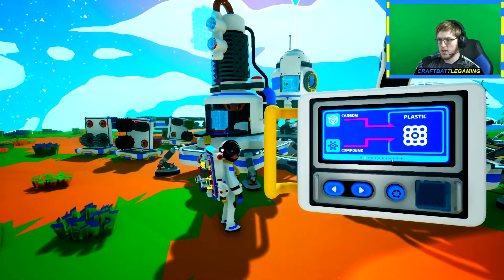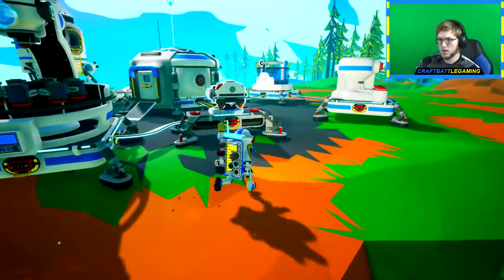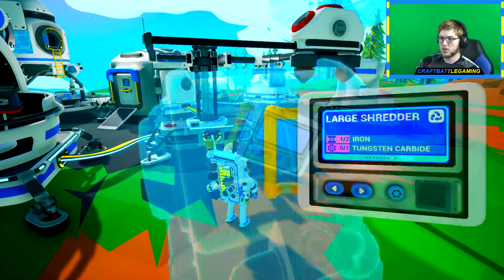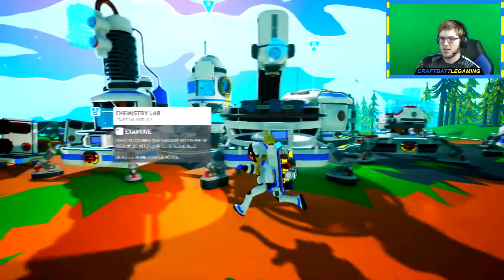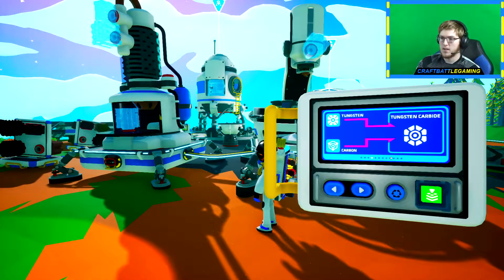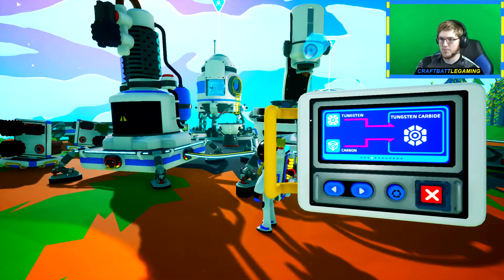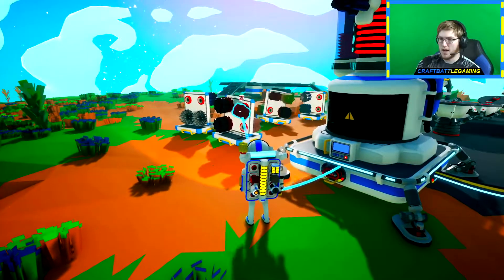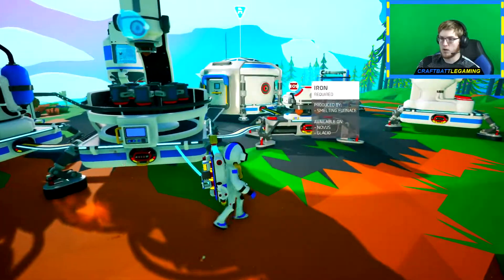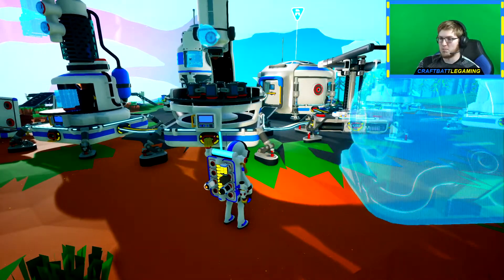So what do we need for the shredder? We need two iron, which we can make easily, and tungsten carbide — that's what we need. Tungsten carbide is tungsten and carbon. We also need to come over here and grab one more piece of iron. And we got our tungsten carbide now, so now we just have to wait for this shredder to build.